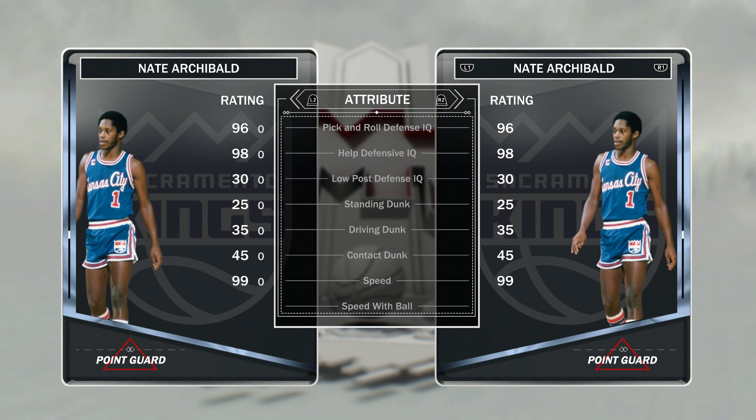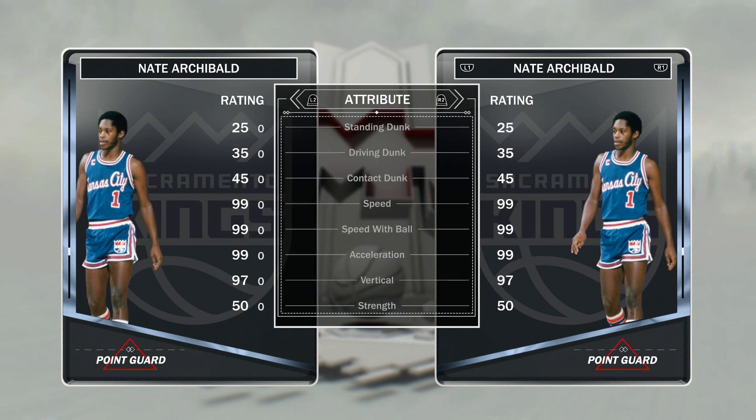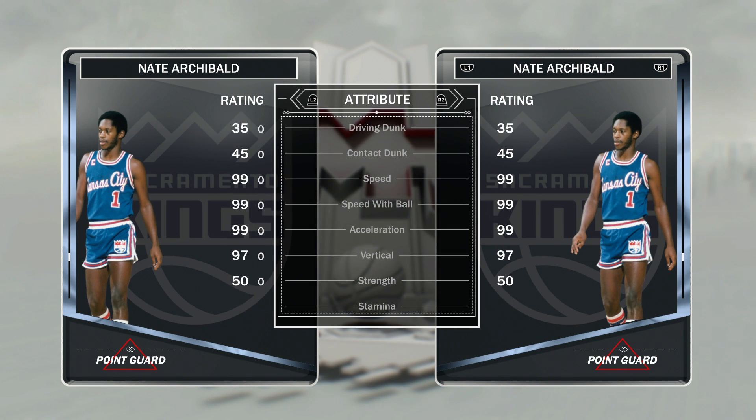Driving dunk is 35, which is a lie because he tends to dunk a lot — that's probably because he has a 97 vertical. But 99 speed, 99 speed with ball, and 99 acceleration. You can't get faster than this card. While he's 6'1, he's not going to feel like he has 99 speed because taller players are faster automatically in 2K — I don't know why they did that. But still, his acceleration is going to show because he's going to be able to blow by people really easily.